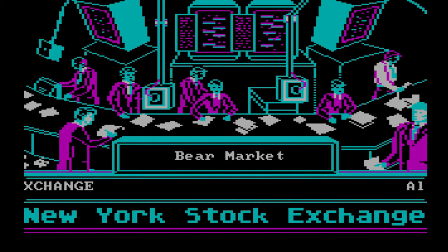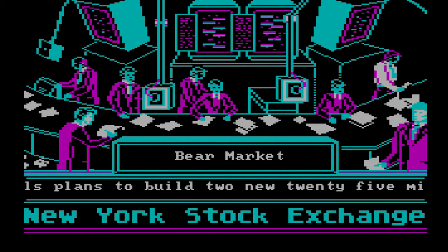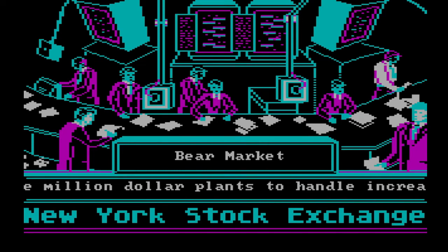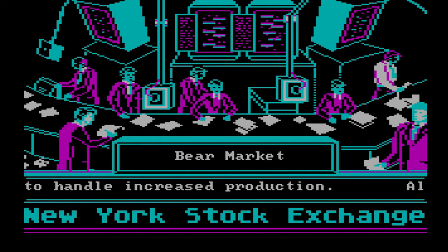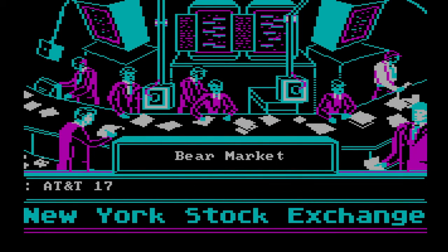Sometimes there are specific events for only a single company. In this case, Alcoa unveils plans to build two new $25 million plants to handle increased production. I read it like that on purpose, because that is what you are going to be doing throughout the game — reading very slowly.